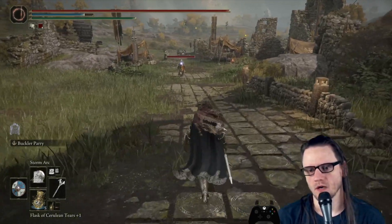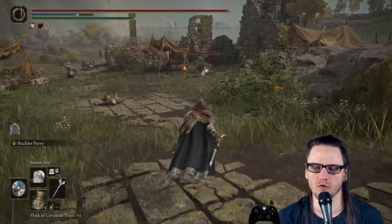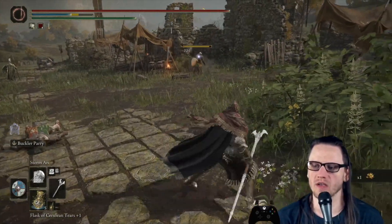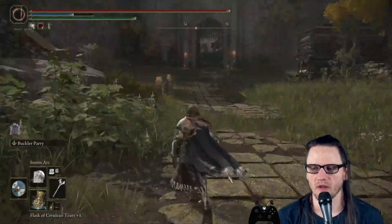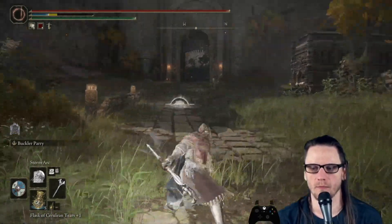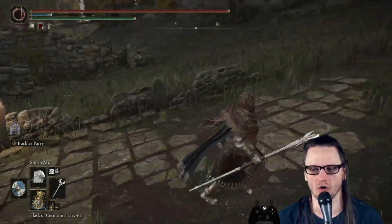Next we have Storm Arc — your first very long-range spell. For those who played the Dark Souls 3 version of Convergence, it's essentially what Air Blade was: dealing damage from a very long distance with an air projectile. It can be chained by tapping it repeatedly making it more useful, and it's great for sniping. This is kind of your first long-range option.